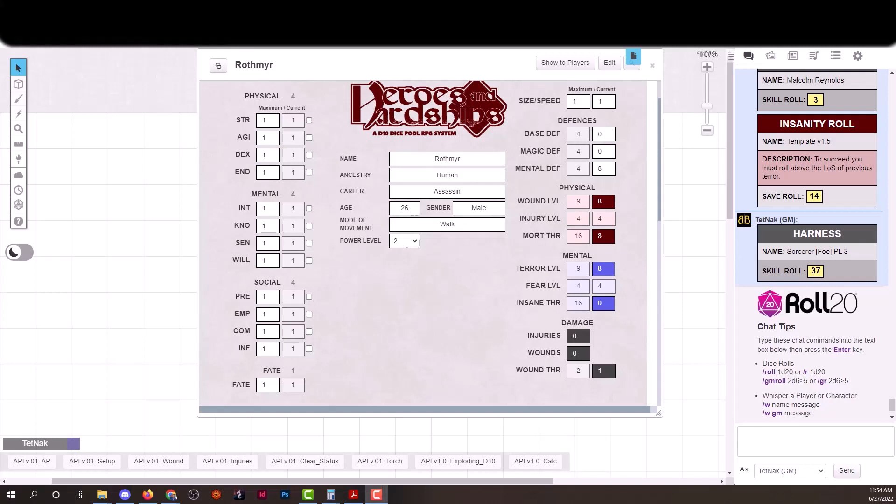Hello everyone, potential Kickstarter backers and friends. This is Jason Duff, lead designer of Heroes and Hardships. This video is a character creation tutorial so you can see how a full character is made. Our character creation system is simple yet deep, with hundreds and hundreds of options for abilities, ancestry traits, flaws, skills, and so forth. I think you're really going to like it.